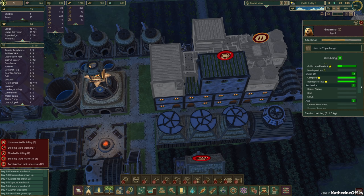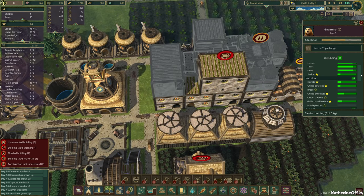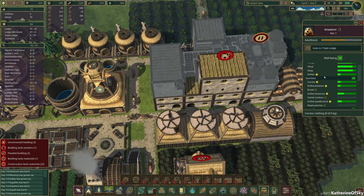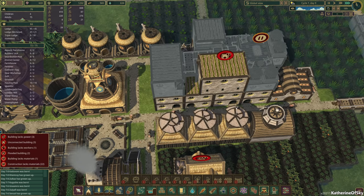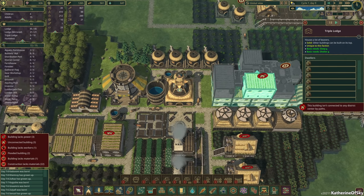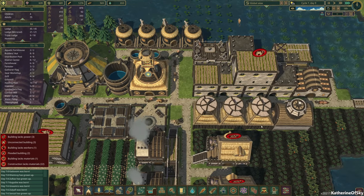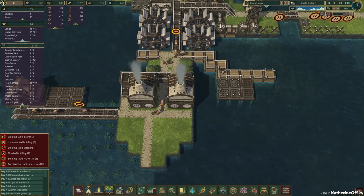I guess it doesn't matter if we have decorations then — that's weird. I am unhappy about that change, I don't like that at all. There's life expectancy stuff and we have more buildings of course. Let's carefully remove some buildings. Oh, they can't get in there yet — that's going to be an issue. We need to build staircases up there, but we need to get the water first, I think. They are working on the water pump, which is great — we need more beavers working here. We're at 700 water, which is good. Really good.